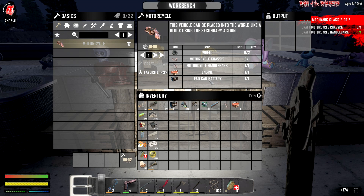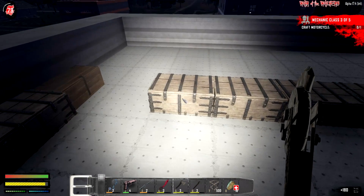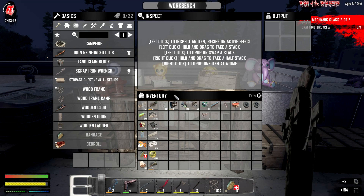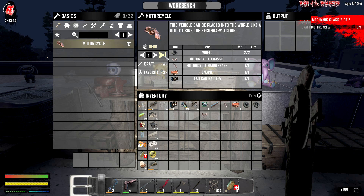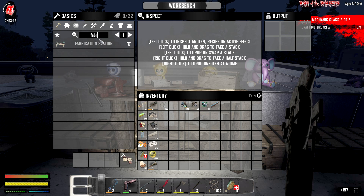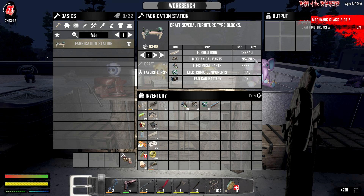Looking at the motorcycle in recipes - we still need two wheels which I'm gonna go pick up. It says lead car batteries - I don't know if we can upgrade those later or if it's special. It says 'lead car battery,' doesn't say anything else. So we need those two things plus a chassis. We got that, and two wheels. Craft two of these - I want to get this done. Craft yourself one motorcycle right here - boom done. That's gonna take 59 seconds. We'll also do fabrication station, we got iron, lead battery.